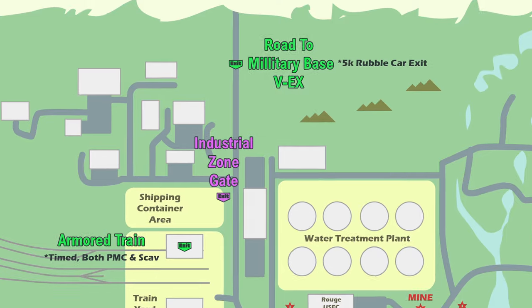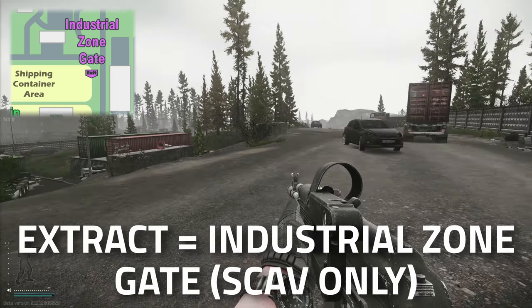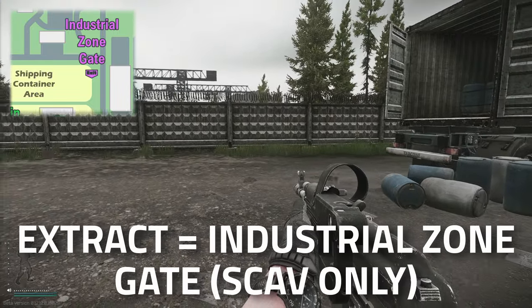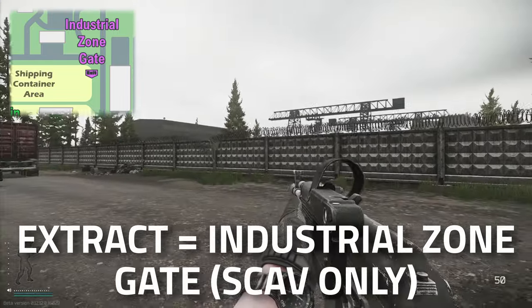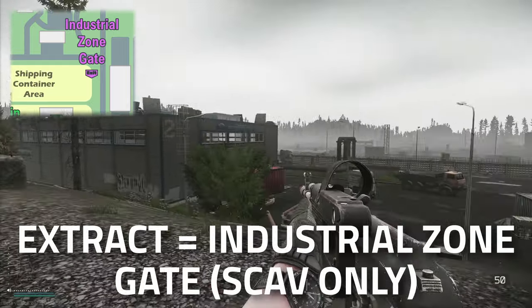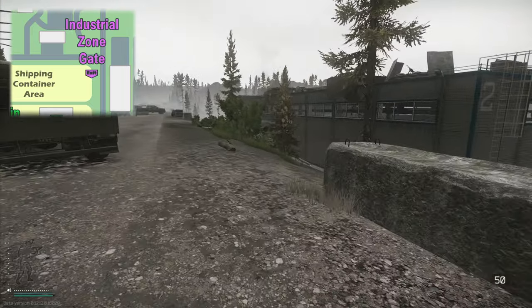Hey guys, and welcome to a Lighthouse extraction guide — Industrial Zone Gate. This is a scav-only extract. We are up in the northern part of the map; this is the rail train yard right there, and just down there is the water treatment area. Watch out for those MG guns — people can jump on top of them, so just be careful.